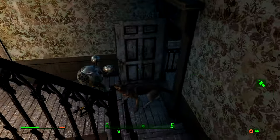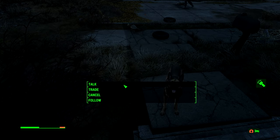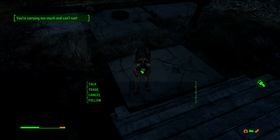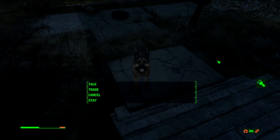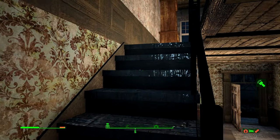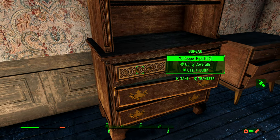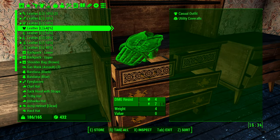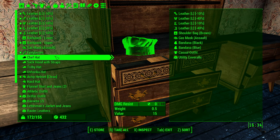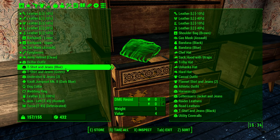All right Dogmeat, where are you at? Trade. Take all. Follow me buddy. We're just going to drop all this stuff off up here. What about this illness — what are we going to do? Just go ahead and drop all this off here. Don't need any of this — is any of this better than what we have? It doesn't seem like it. We just drop all this. We do want the vault suit.